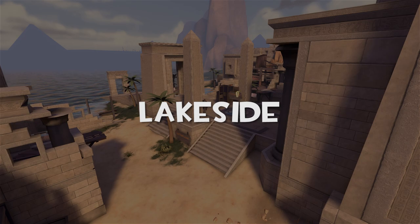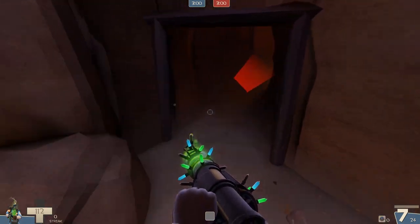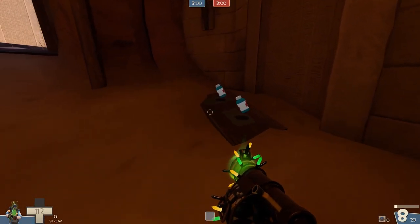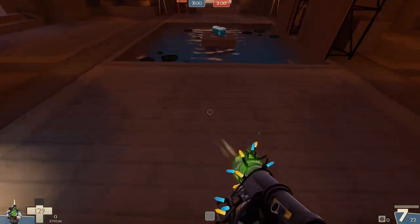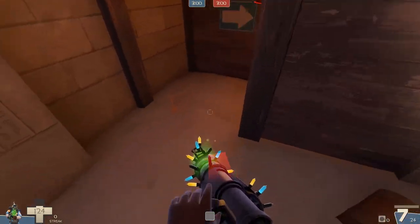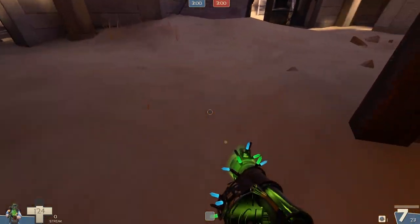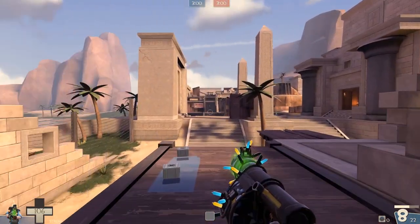Next up is Lakeside. This one's really annoying to roll out on because there are so many low-ceilinged areas at the beginning that make it very difficult if you're using the regular sticky bomb launcher. You could go the far right route which takes you to the large health pack, but you have to be first there or someone else will take it — so I wouldn't recommend that. Another option is taking the left route where there's a small health pack on the way. You gain a little time but it's not ideal.